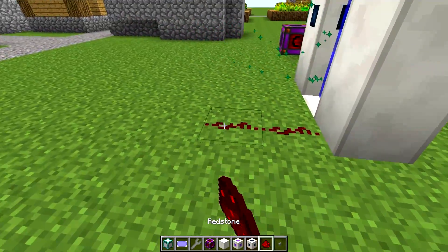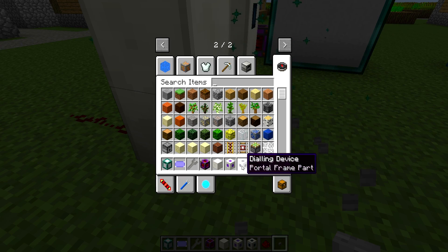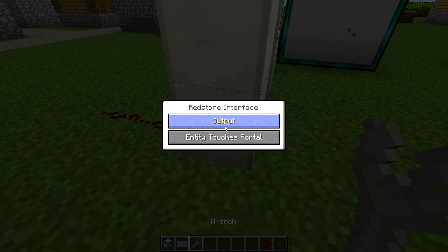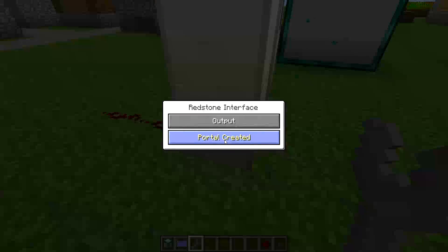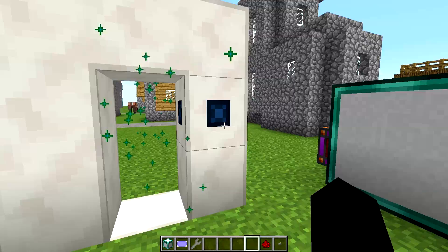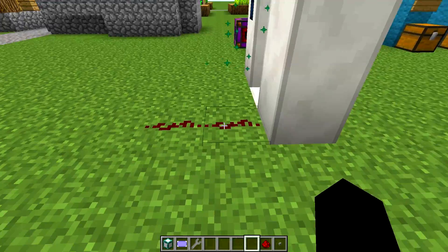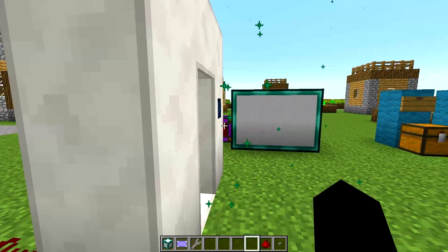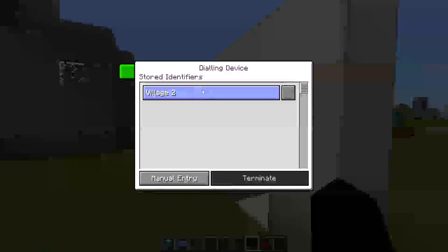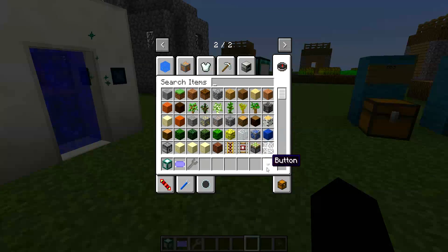So I'm going to put that there. What I'm going to say is output - when a portal is created, output on a Redstone signal. So I'm going to terminate, and then create. As you can see, it had a very faint signal there for a brief second. Terminate - yeah, there we go. As you can see, it was there. So that's pretty cool.